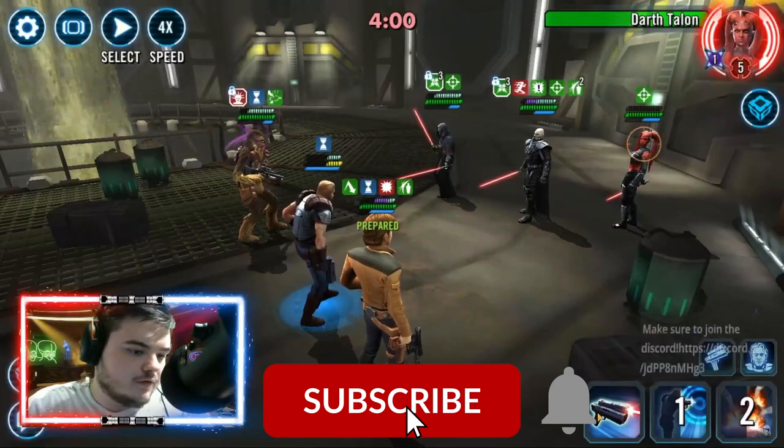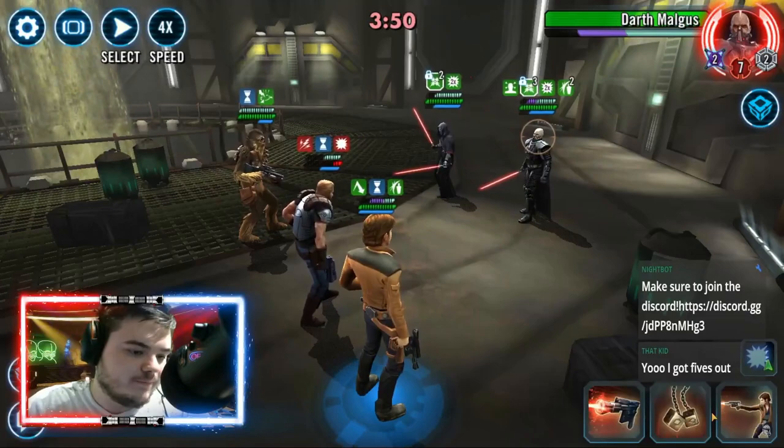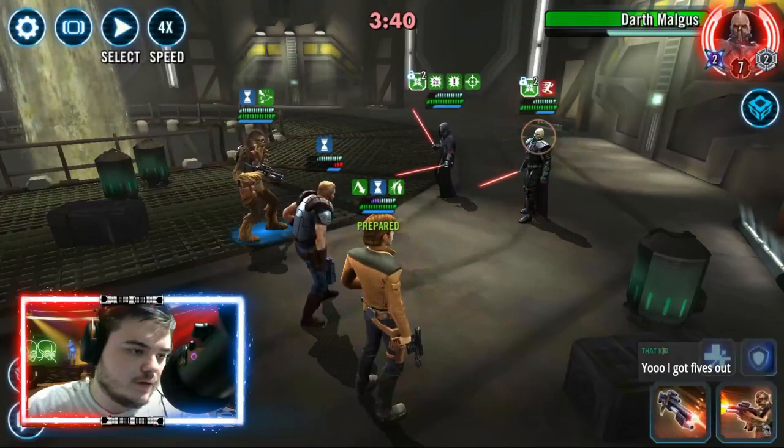Young Han is going to get a crazy high offense — you can see he's already hit for 18k on a basic. Some issues can arise: sometimes Malgus will debuff Young Han so he can't gain buffs, which slows the counter down. Also if Young Han gets feared he skips turns, so you want Dash to be targeted ideally, but you can see it 100% works.